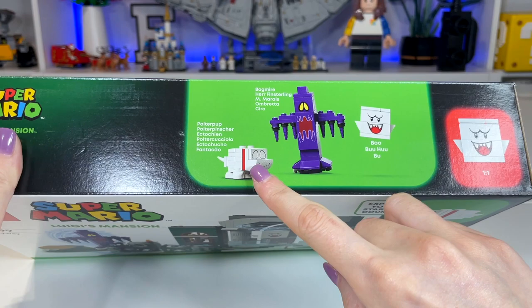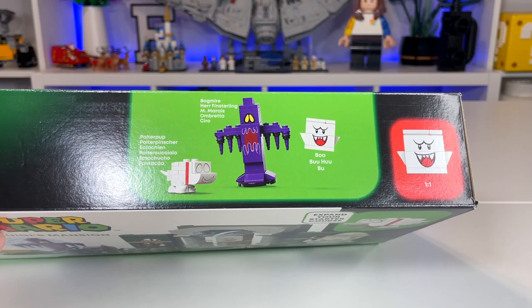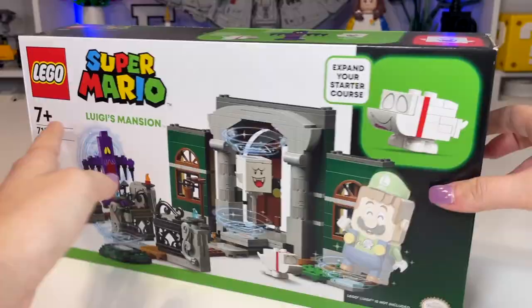Mario is a ghost on here because he's not included in this set. As for the characters included in the set, we get Polterpup, Bogmire, and Boo. These two are brand new characters, which is always really exciting from LEGO Super Mario. Boo is pretty much the same as what we've seen in the past — the printing is identical, however the little connection is on the bottom of this one, whereas in the past it's been a clip on the side.